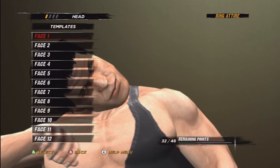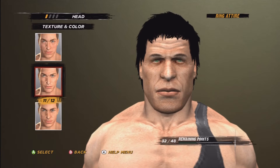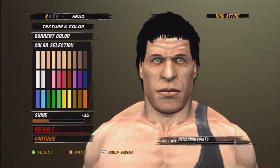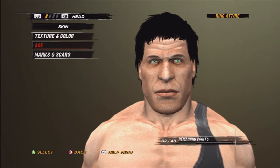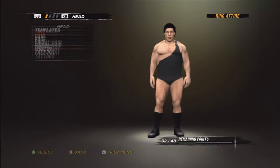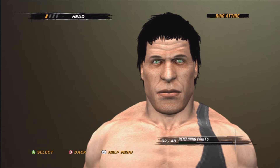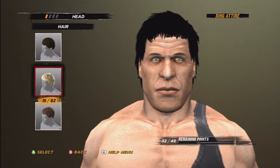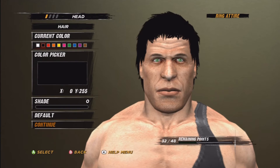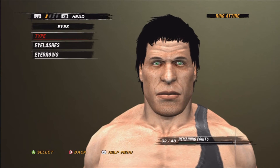Okay, so face one — you have to choose templates. It's face one texture and color. Oh, that is a scary face. The second one... actually I always use the third one for all my videos. Age is 100, okay. No marks and scars — this is actually a really easy CAW. We choose a little bit of curly hair — it's 15 out of 82 in the hair, for superstars not divas, and we just choose the black one.